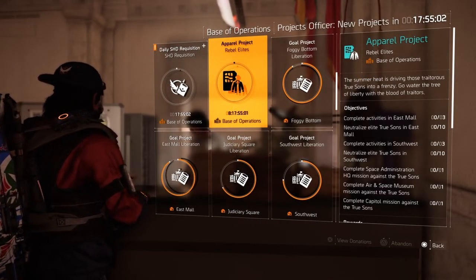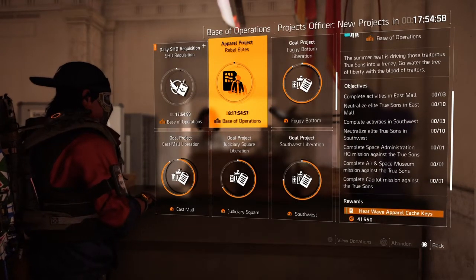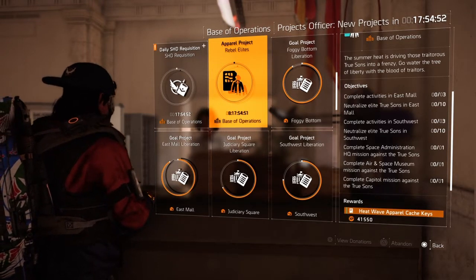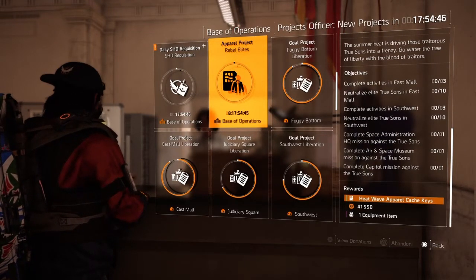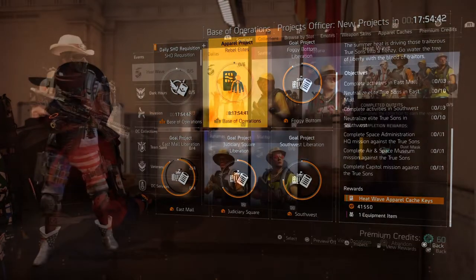If you want more of these different apparel caches, they will randomly drop as you level up. But if you head to the base of operations and complete all of these tasks right here, you will get a nice little apparel cache — you can open up more of those boxes, complete more of those sets, and eventually get that lovely mask.